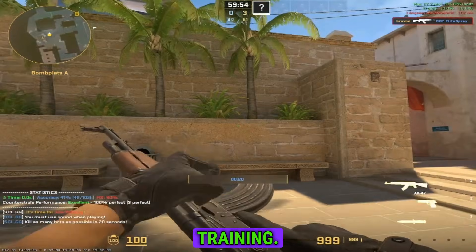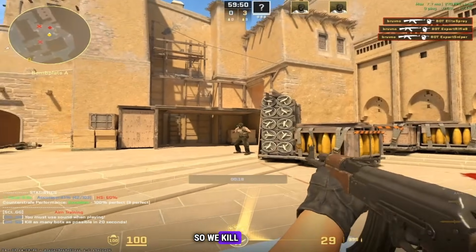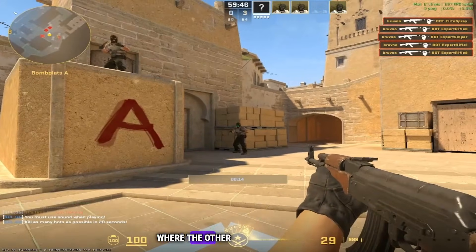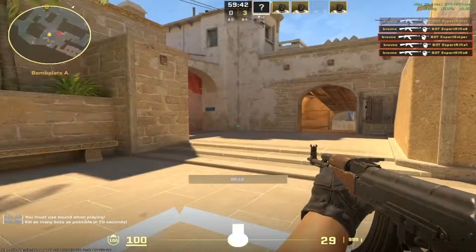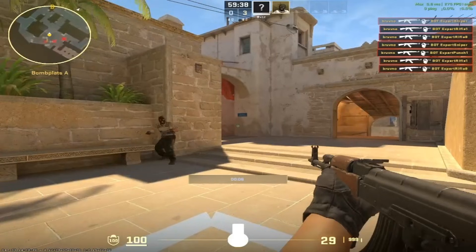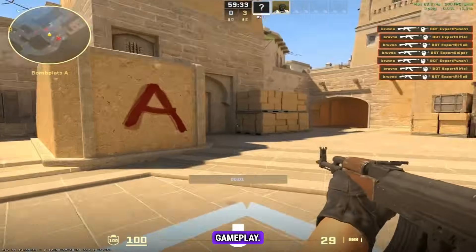Now we move on to aim training, and this mode is a flick mode. We kill the bots, and then we can hear in the sound cues where the other bots are spawning. It goes on for 20 seconds and helps us improve our flick aiming, which is very essential for gameplay.